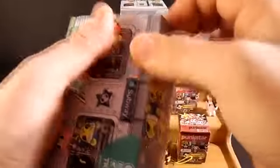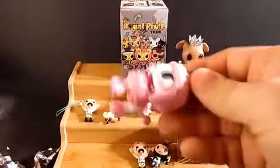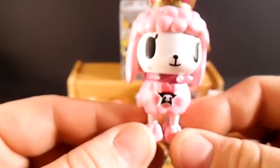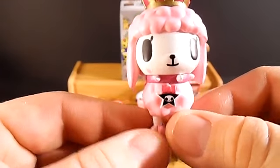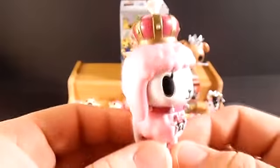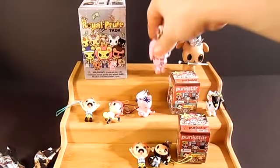Now let's open up another Royal Pride — see who we get. To go along with our little dog up there, we got the little poodle! Really, really cool. You can see on her little collar she's got a little Tokidoki skull. Just love the art style of all the Tokidoki stuff. I love her crown — it also has the little Tokidoki symbols on it. Really super nice.